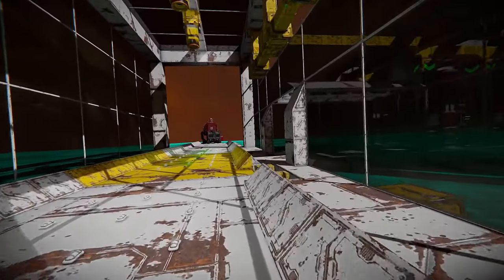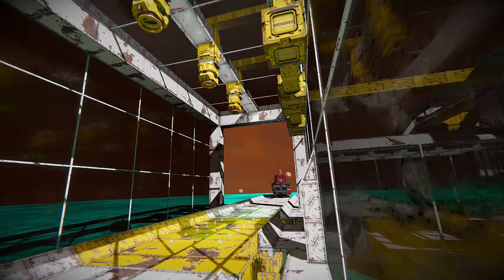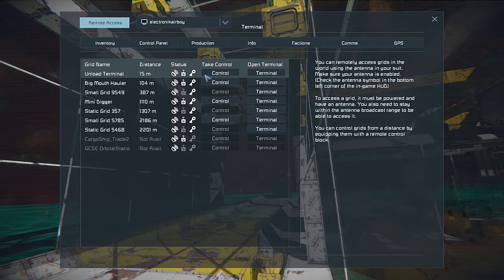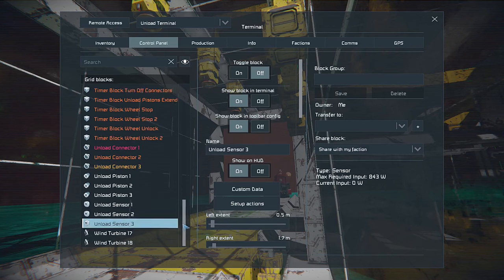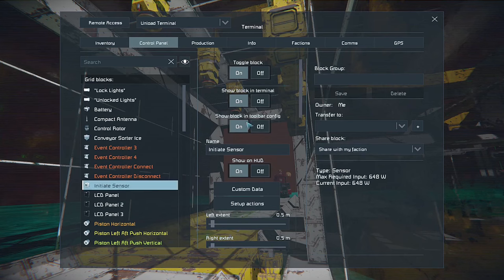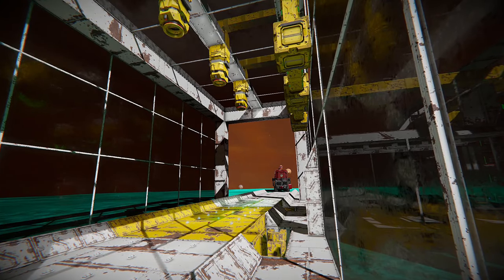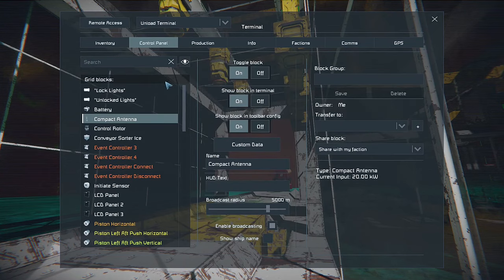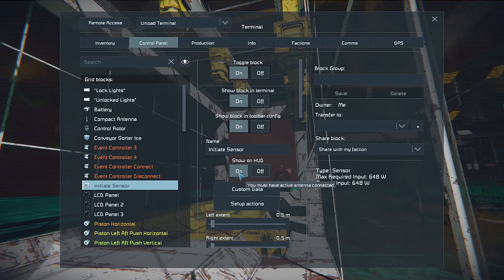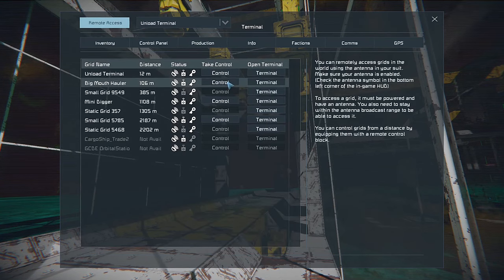So over here we're going to set ourselves up with a decent view of the truck and trailer coming through, and I am going to be remote piloting it. If I go to the terminal, I can make sure everything is set up properly. All three sensors are standard off, and then I have this initiate sensor that is on. If you click on the sensor, make sure it says show on HUD, go to your info tab, and show sensor field range. Now you might be able to see it through this window — it's right at the very beginning. We're just going to go ahead and grab our truck and drive through it.